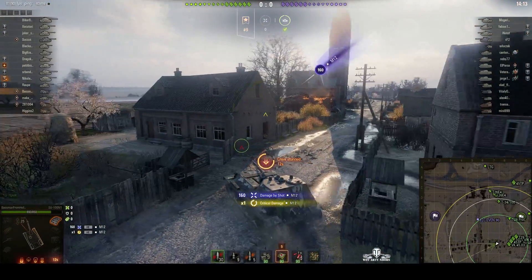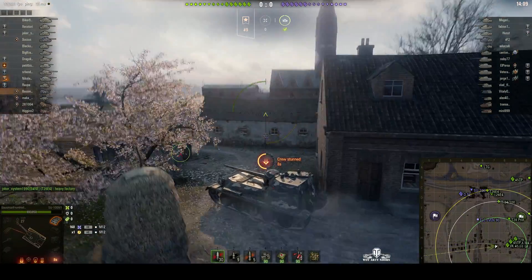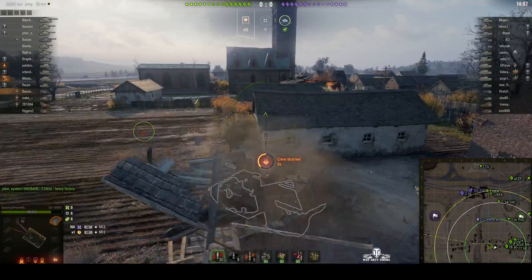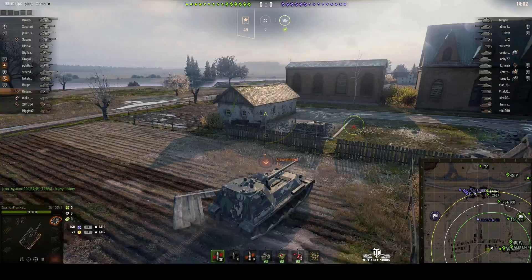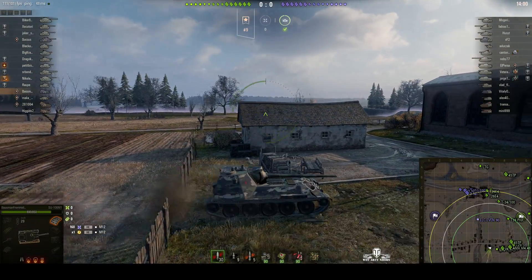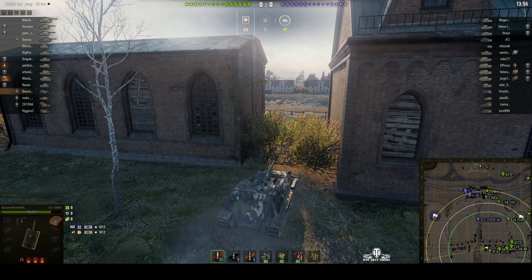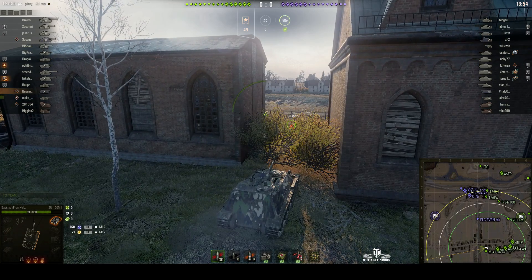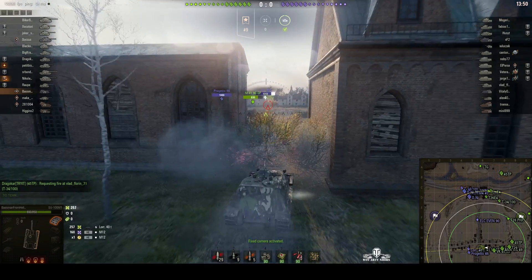That's the only problem with this particular TD — RT doesn't tend to do very well on it, because artillery shells can land on the top armour which is fairly weak, or damage the sides. He's coming up to the church and looking through the bushes. A black dog's got into the dip, and there's a Lorraine.